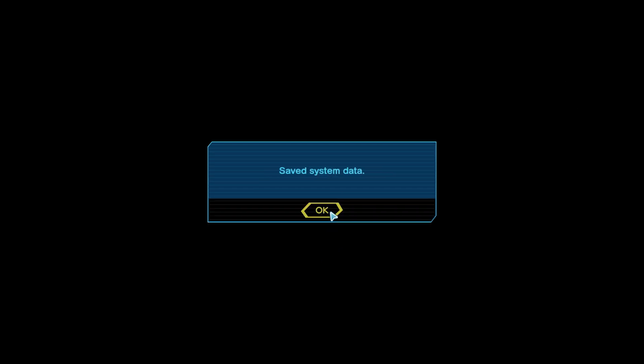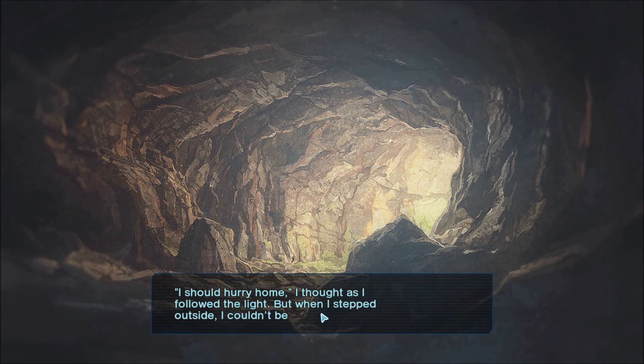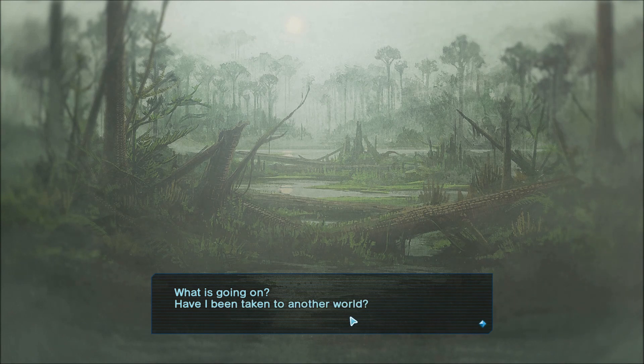Free play mode available - that sounds interesting. This is the story mode, I guess. Is this all a dream? No, it can't be. After all, I am in a cave right now. I should hurry home, I thought, as I followed the light. But when I stepped outside, I couldn't believe my eyes. The trees before me resembled fake ferns, clearly different from the trees I had walked by previously. What is going on - have I been taken to another world? Perhaps I should take a look around. And with this I'll end this episode. I hope you enjoyed it and we'll continue playing this. See you again next time - bye-bye.